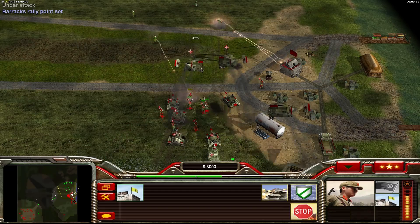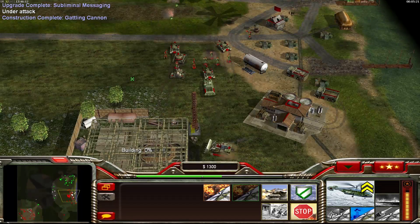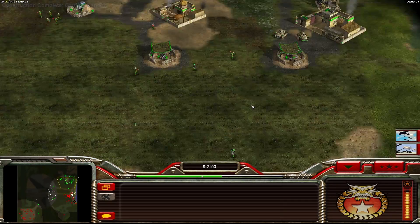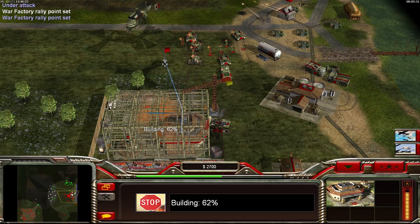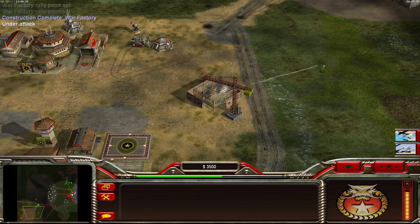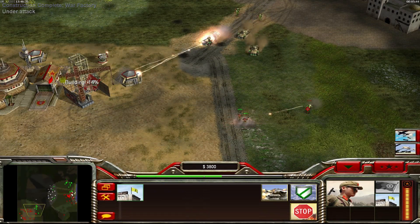I'm not going to infiltrate the city in the middle because it's heavily fortified with GLA units, and going inside means losing a lot of troops. I'm just going for the base straight away. Also in the middle there are a lot of resources to take, but I'm okay with the oil wreck and the few cash crates on the right.